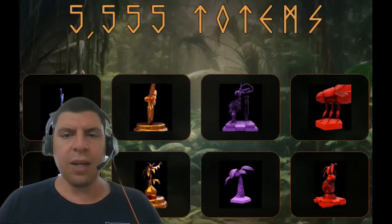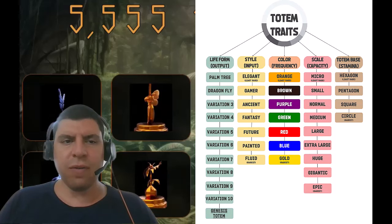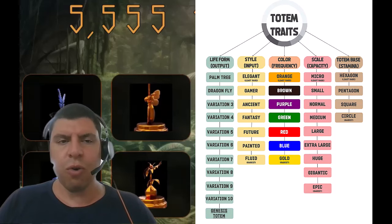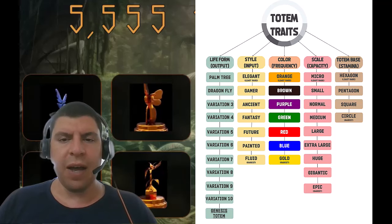To learn more about totems and life in the Upland Metaverse, make sure to check out our YouTube playlist, linked in the upper right-hand corner and in the description below. Of the 5,555 totems, there are no two that are exactly the same, so when you're looking to understand how your totem works, if you end up buying a different one, it's going to work in a different fashion.